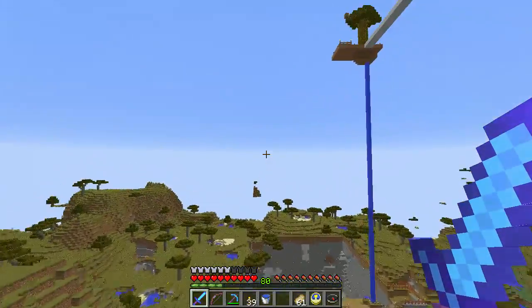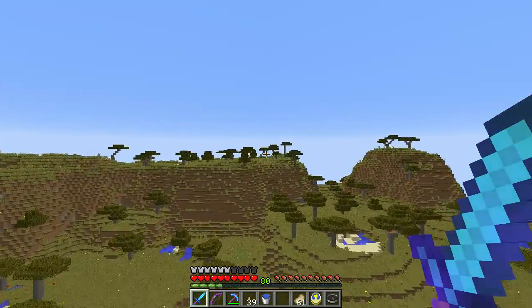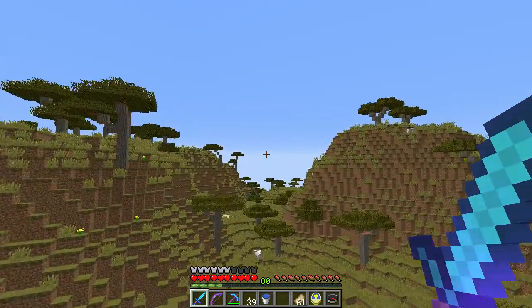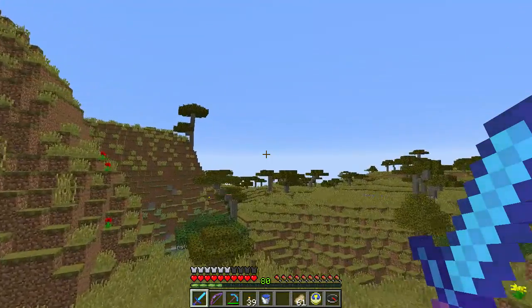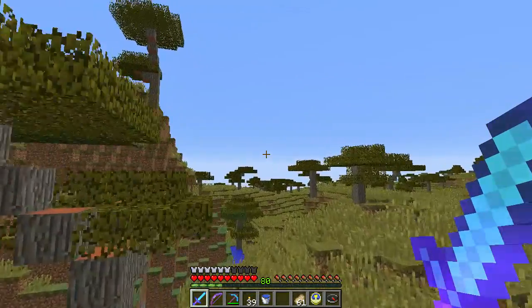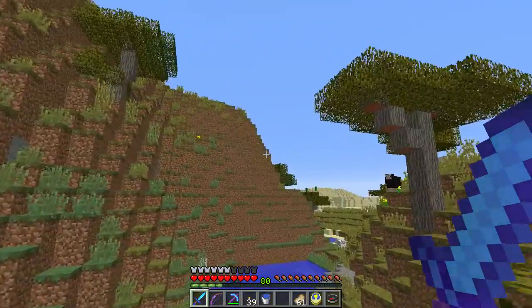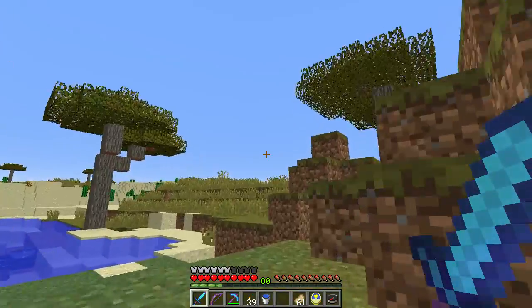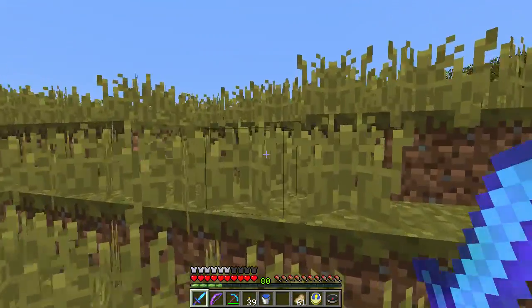We can get a nice overview of the big hole that he's digging. July 4th is over — don't need to be shooting off more fireworks. I'm not going to get all the way to my sand area but I can get pretty close. Sorry, Mr. Sheep! The elytra is pretty cool.